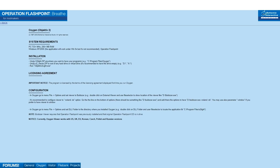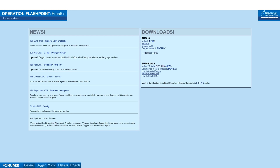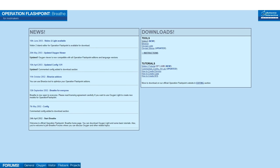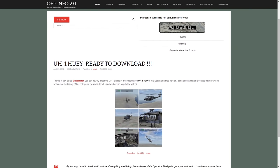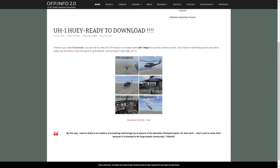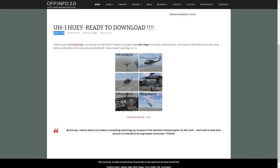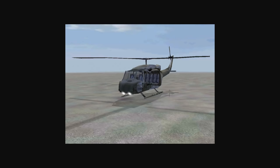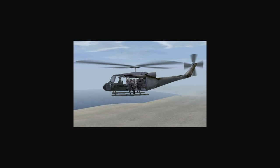When did the first dev suite for Operation Flashpoint release? The BIS tools — that was 2002. Before that, 3D modeling for Operation Flashpoint was hex editing existing models, which was pretty much insane. The crowning achievement of hex-edited 3D models was someone converting the UH-60 model from Flashpoint to a UH-1 — it was the most amazing model in the beginning of Operation Flashpoint modding.